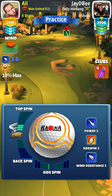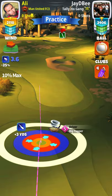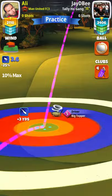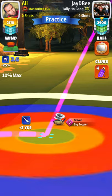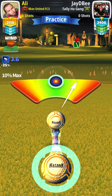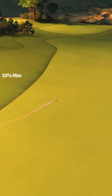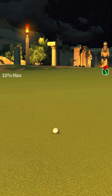For hole number three, we're going to go from the right side using a big topper and a Katana, especially with the headwind we have. I'm going to push max top and one left spin, put the marker by the rough, and adjust ten percent at max. With headwind, push back a little so you can adjust properly — we do hit perfect and land a very good distance for the second shot.